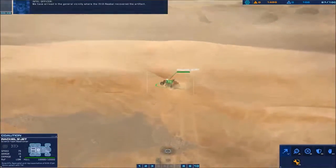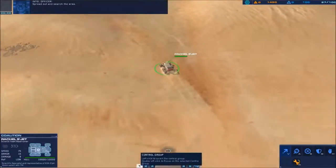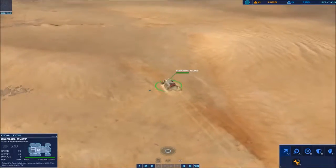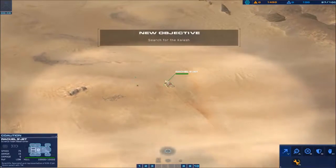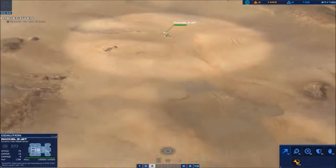The first thing, continuing this mission from Cape Wrath: Rachel will lose her control group. So if you assign her a control group, make sure you give her one again. Whatever you do for your control groups, that's up to you.